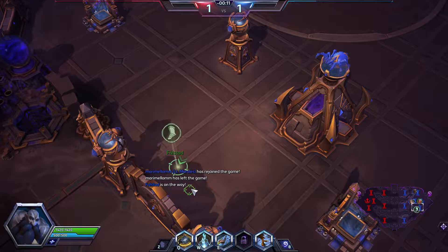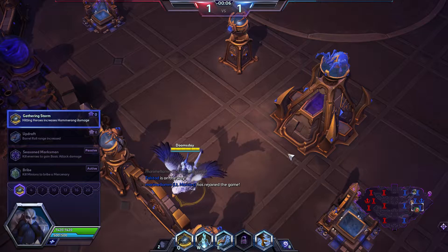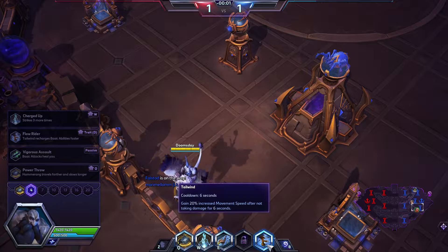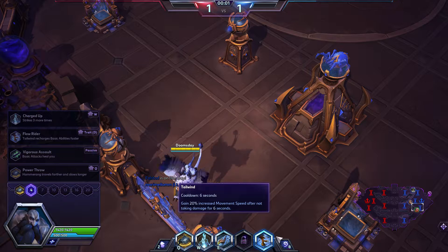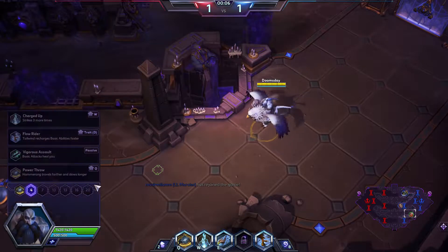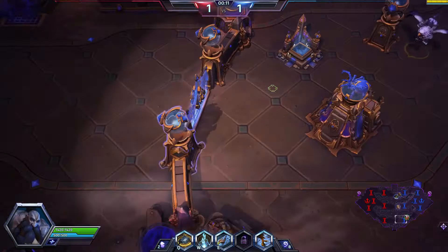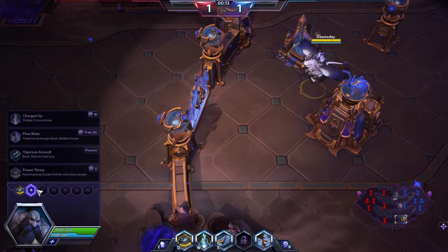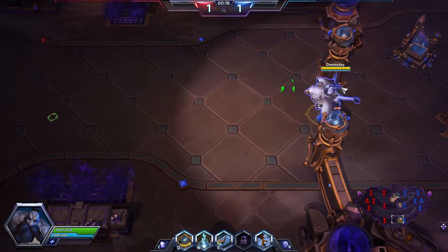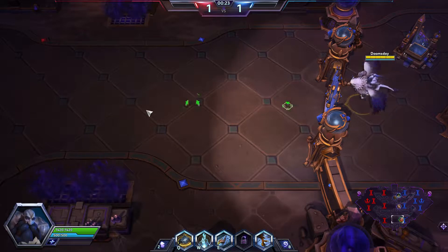I'm going to go bottom. Really what we're going to focus on is — because of the two stealthies — we're definitely going to go for Tailwind while it's active, which means we're not taking damage. After 6 seconds we get 20% move speed. We are going to have our basic abilities recharge 100% faster.